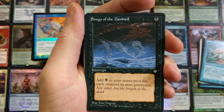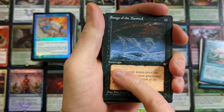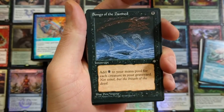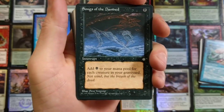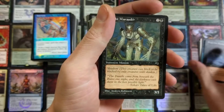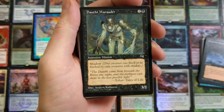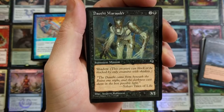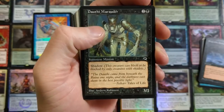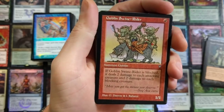Just a bunch of junk from that set. Songs of the Damned — pretty sweet interrupt. They changed that to instant, for those of you who don't know. There used to be interrupts — you could only play it to interrupt your opponent doing something; now it's just declared as an instant, can be played at any time. Dauthi Marauder — one of my favorite cards because it has Shadow. You bring this thing out and it can only be blocked by creatures with Shadow. Make a crazy pump deck and just slap the board with them.